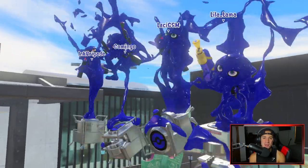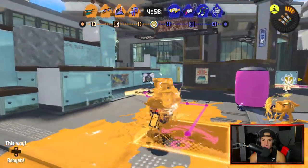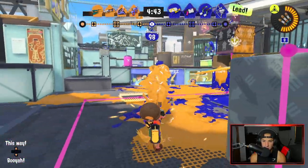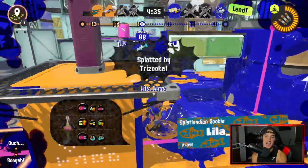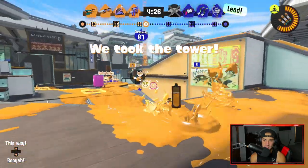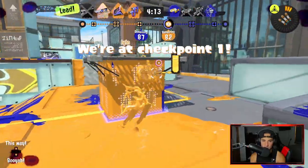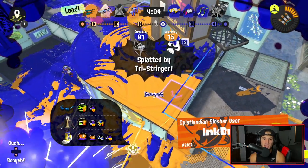Second match coming at you guys — we're back on the same map looking to go back-to-back using the Slosher yet again. I kind of fell down into a bad position and I'll drop a nade to try to get into a better spot. I'm going to slide over, keep painting, and roll out. I get sniped by the Trizooka — all I wanted to do was get my special but I fell off right off the rip. Our teammate is picking up my slack. I got a little bit of a lead — it wasn't a sniper, it was a bow guy.